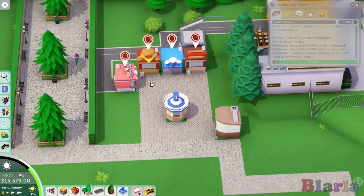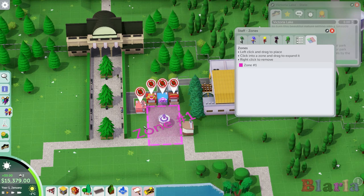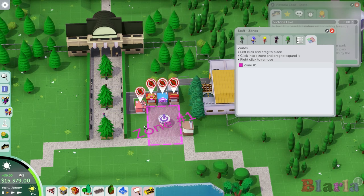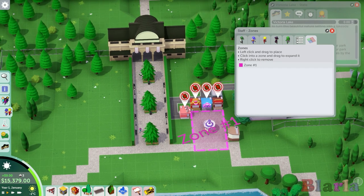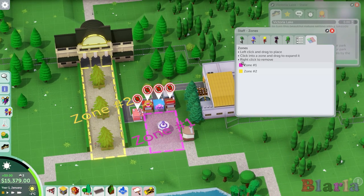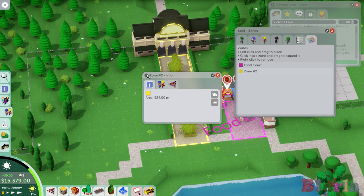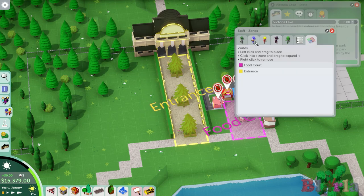So now this is quite ugly, but let's not worry about it too much. Let's create a zone here - we're going to make this a zone as well. I think we should name them. So this is going to be Food Court. I'm pretty sure we'll have some zones in the future with some pretty interesting names. And this one is Entrance. This just gives us a better clue of what we're doing.